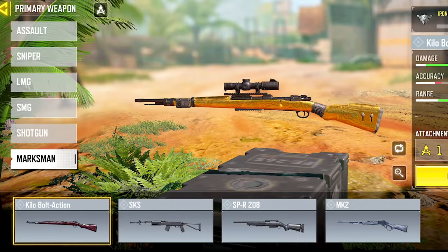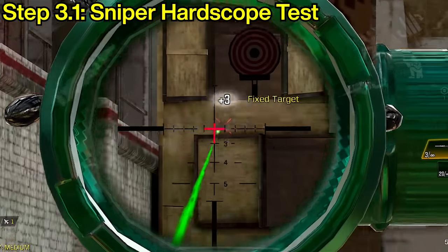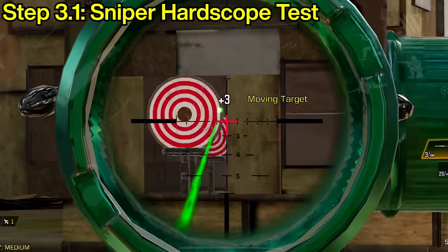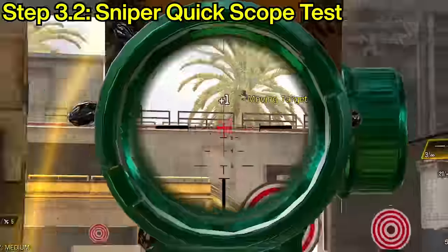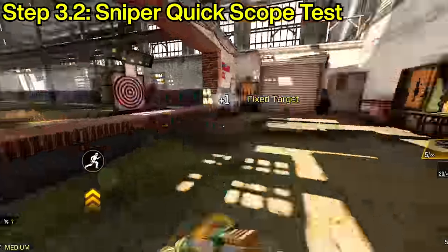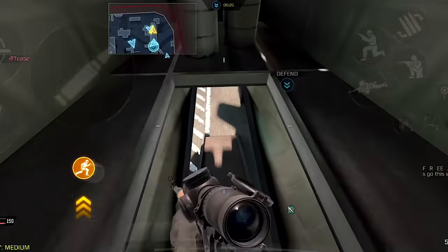For snipers, marksman rifles, and semi-automatic weapons, we're going to do a different approach. First, do a hardscope test to find your perfect sensitivity when transferring from one target to another, as well as recentering after each shot. These four targets are perfect for this test, but if you want, you can incorporate the ones in the center as well. With the sensitivity found on the hardscope test, begin doing quickscopes and make sure that you still hit your snipes without being affected by your sensitivity when scoping in. Try to do some drag scoping as well so you can find your sensitivity that lets you make adjustments on the fly. Repeat steps 3.1 and 3.2 for other scopes if you use semi-automatic weapons, snipers, and marksman rifles with them.